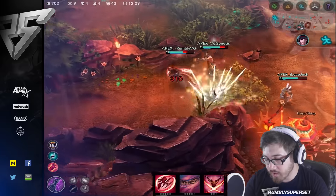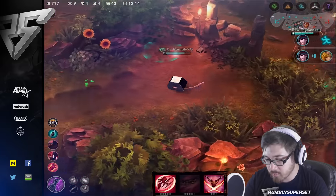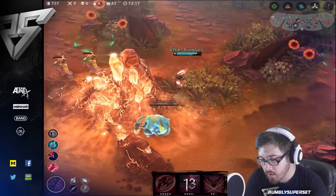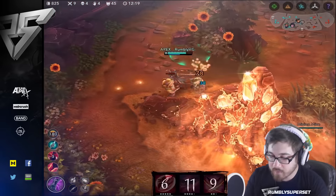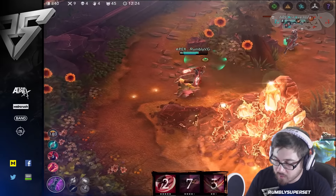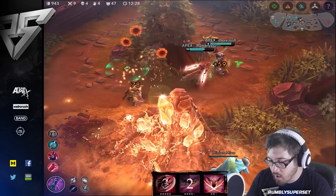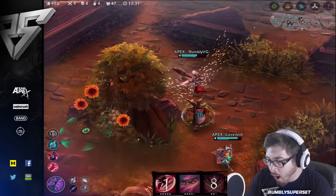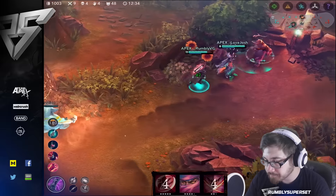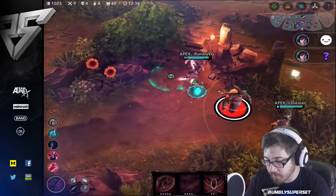Heading towards a Shatterglass now. We've got Halcyon Chargers and Broken Myth. We can work towards some defense if we need to, but we're definitely going to go with the Aftershock — sorry, not Shatterglass, I mean Aftershock. We're 9 and 4, not doing too bad.